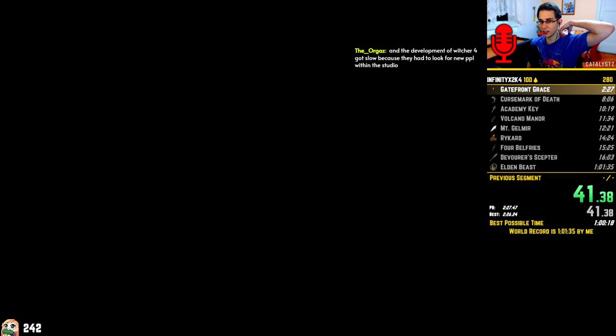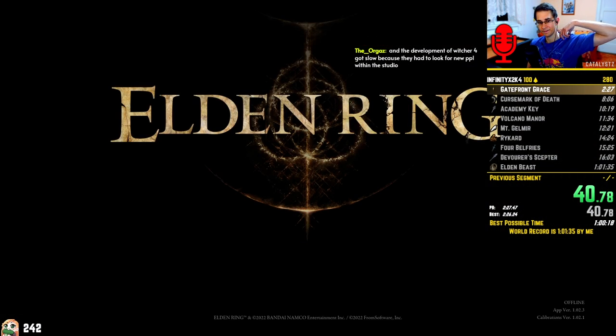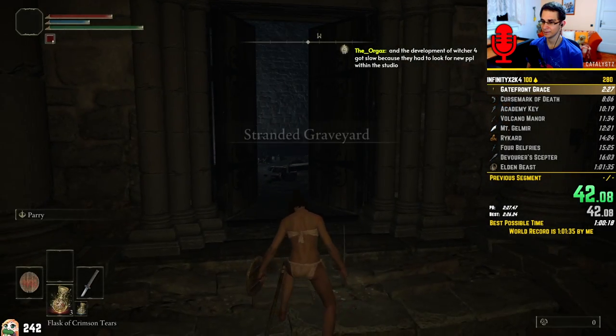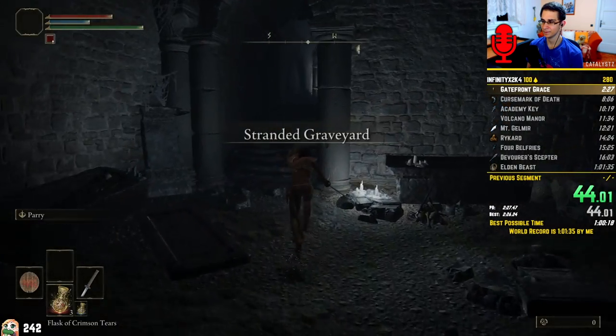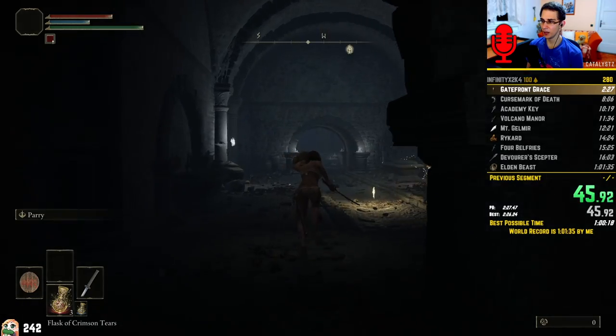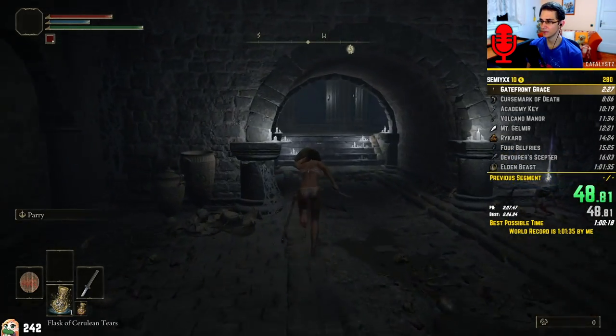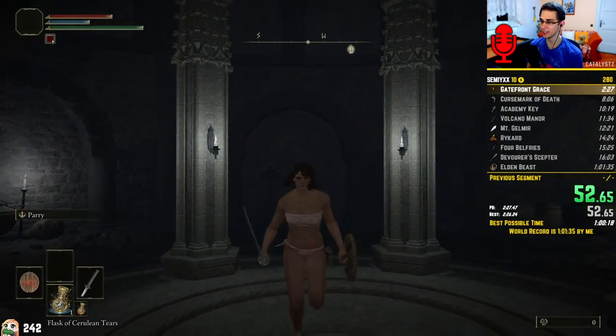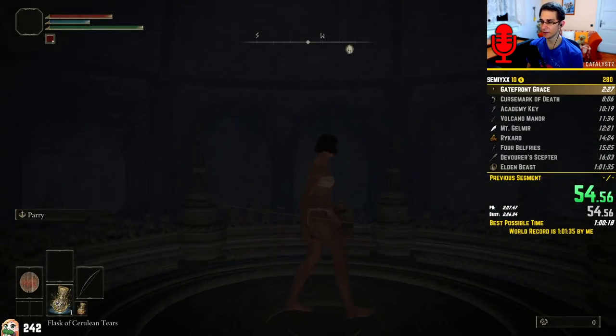I choose to start as the Samurai with the Crimson Umber Medallion as my keepsake. The keepsake is mostly irrelevant for this run, so I might as well at least get the small health point increase. The Samurai on the other hand is very important. It starts with both a weapon that has a stance on it — a skill which you can continuously hold and it stays active. In this case, it's the Unsheath on the Uchigatana. And it has a bow as well, which I can use to perform the first trick of the run, the Bow Cancel.